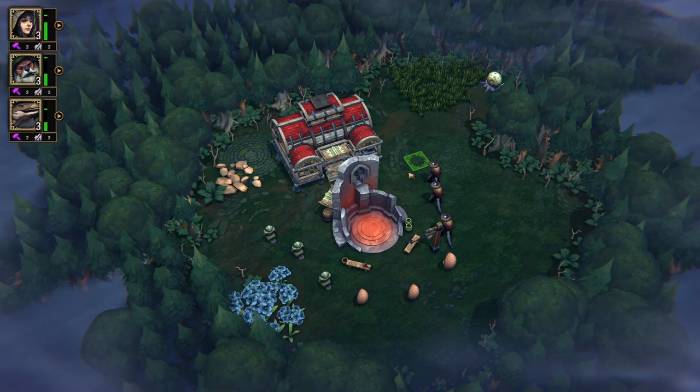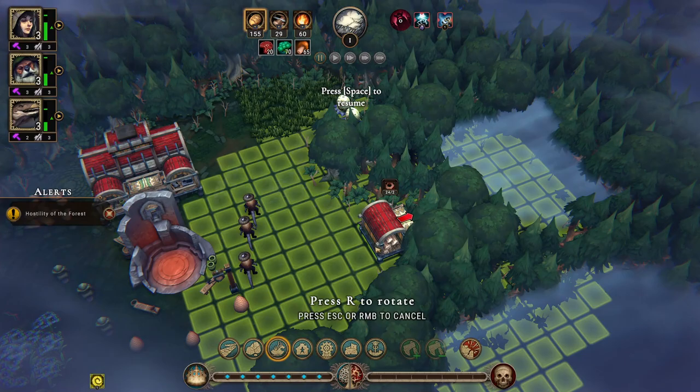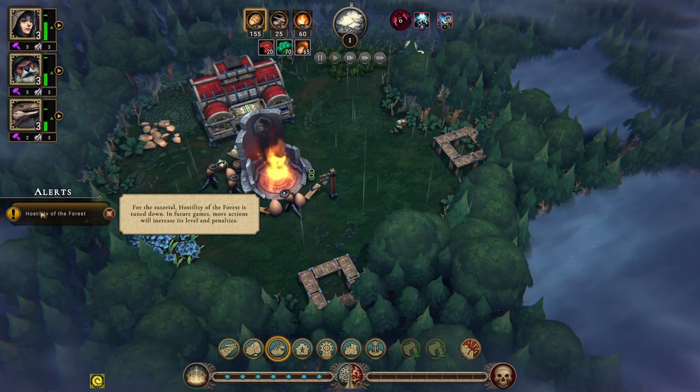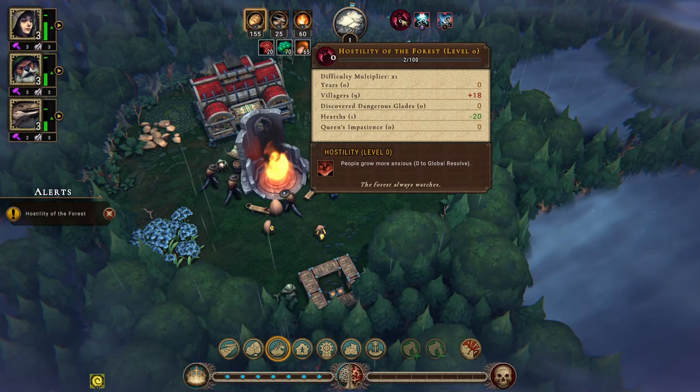Farmers can only plant on farm fields built on fertile soil — so everywhere there's grass we can build. Crops are planted in the first season and harvested in the second. The plan is to build a farm, harvest grain, and serve some determined meal. Let's build two woodcutter's camps first. Hostility of the forest is tuned down for the tutorial, but in future games more actions will increase its level and penalties.